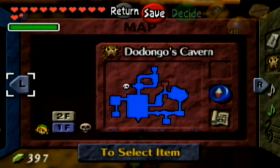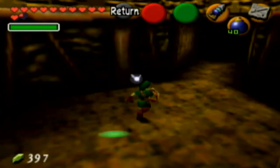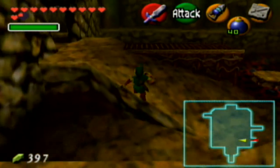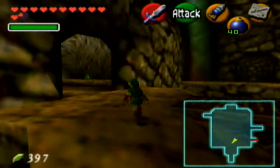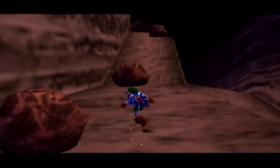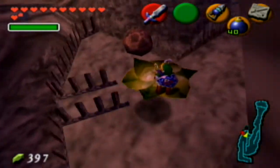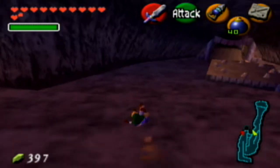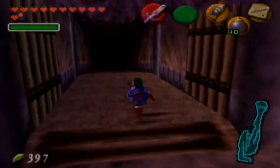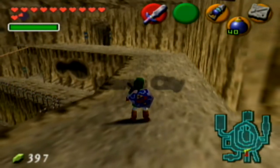That's all we needed to do in Dodongo's Cavern. Notice next to the entrance there's the big skulltula symbol - that means we got all the gold skulltulas in Dodongo's Cavern. We head back out and on to Goron City. There are a few things we can grab in Goron City real quick, then we'll head back up to grab the Biggoron Sword after waiting a few days.